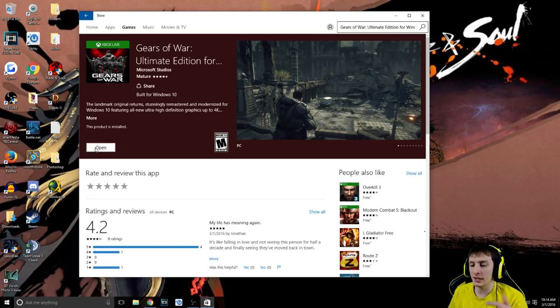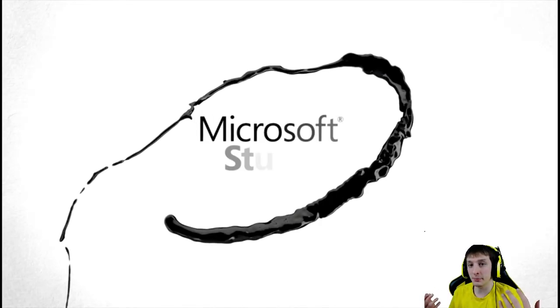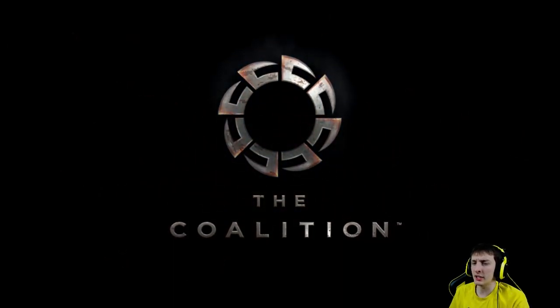In the store it's going to say 'Buy' or 'Install.' I already have it installed, so we're just going to open it. I'm going to go through the menu and show you guys what's different, and maybe we'll do a little bit of gameplay so you can see what it looks like in really high quality. This is 1080p, unlimited frames — it's not even capped at 60 FPS, which is amazing — and I'll show you the settings. I changed a few of the settings to make it run a little bit smoother.